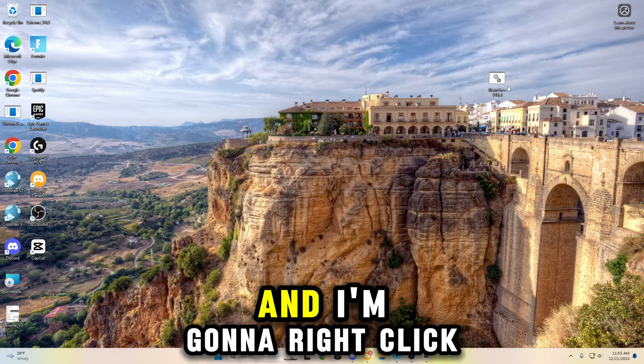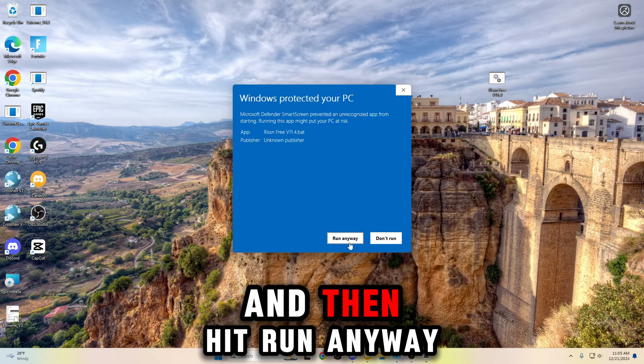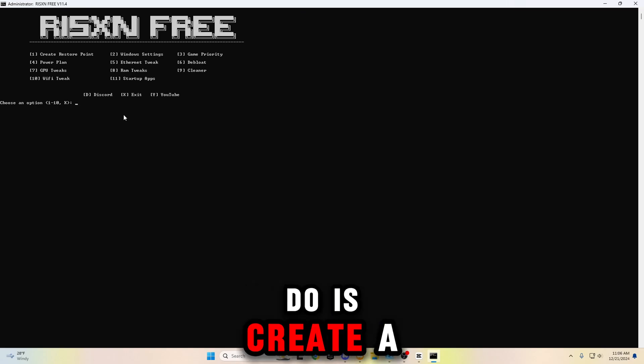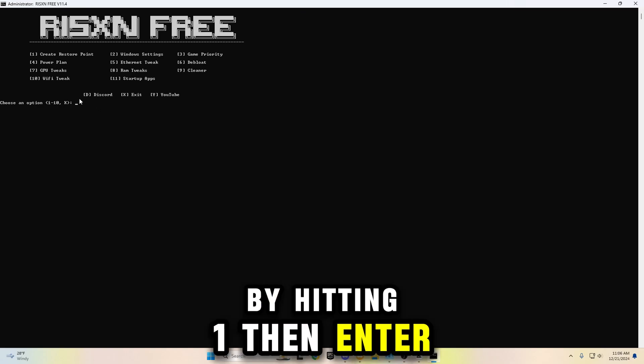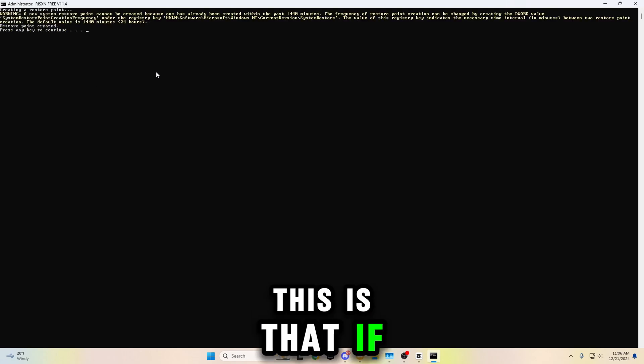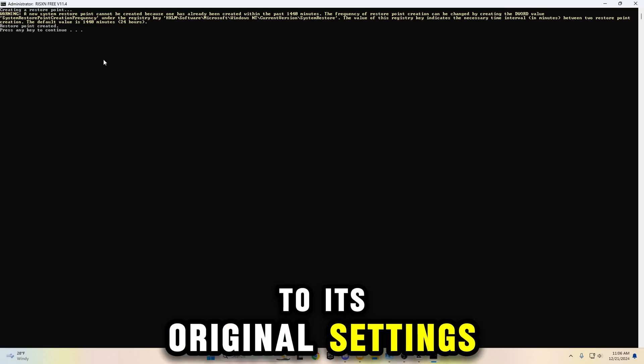Now I'm going to close out of that, right-click, and run as administrator, then hit run anyway. The first thing I'm going to do is create a restore point by hitting one, then enter. So now it's creating a restore point. This means that if anything bad happens to your PC, you can simply do a system restore and it'll go back to its original settings.